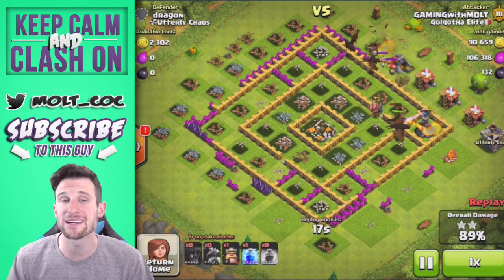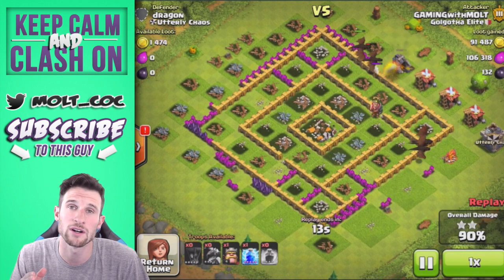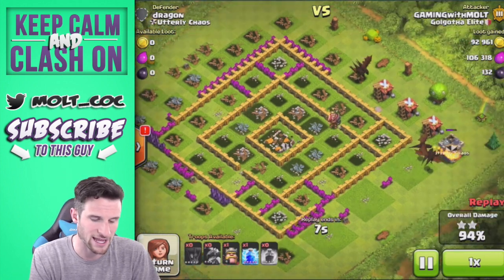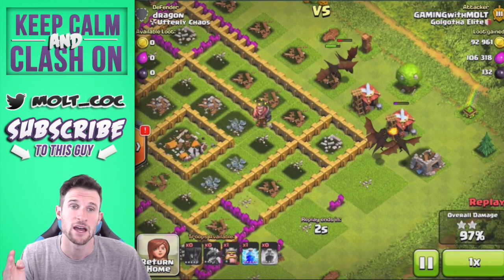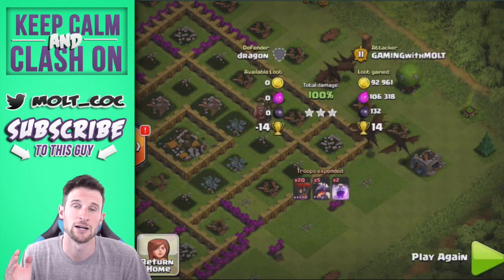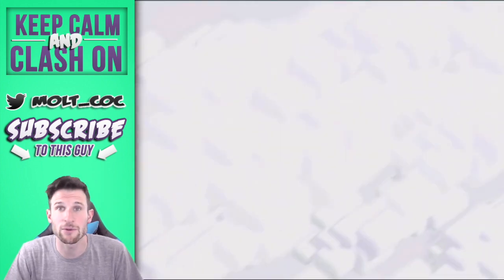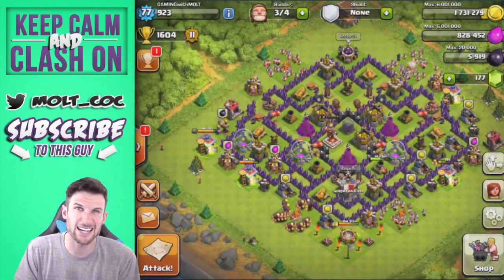One of the biggest things is obviously taking out the air defenses with your balloons, since balloons are defense-focused. The dragons get very distracted and won't head straight for the buildings shooting them. So you've got to use your balloons to take out the air defenses first, and then use the remaining balloons to take out the Archer Towers as well, and then your dragons just come in and clean up.